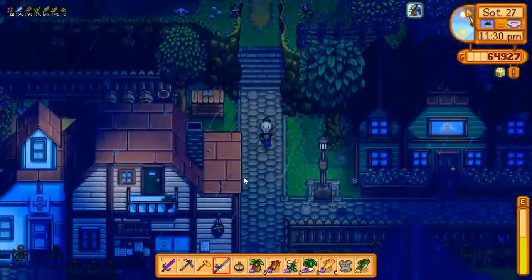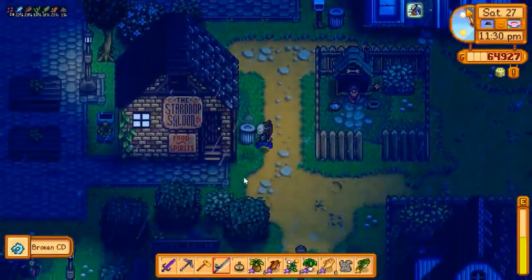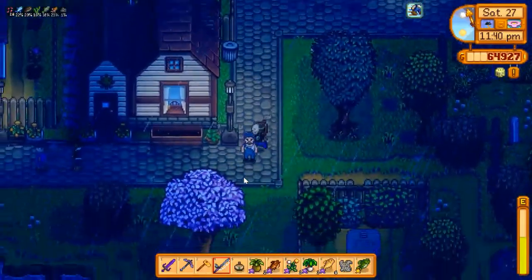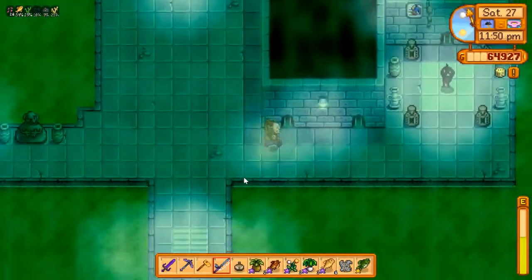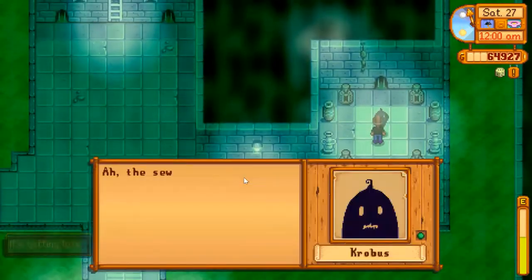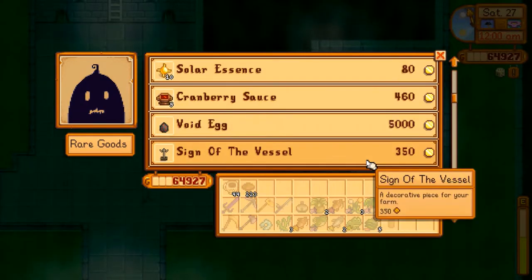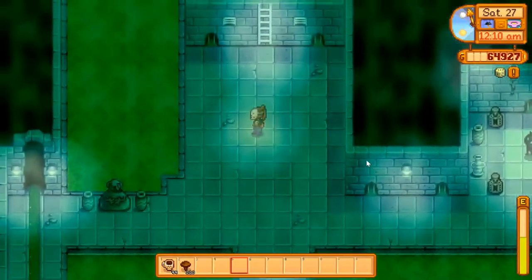I'm going to go give a present to Krobus. I'm so mad now. I'm mad at the Legend. I know I'm mad because I can't even give you a present, Krobus. Cranberry sauce — plus two mining, I don't need it. How disappointing — so, so disappointing.